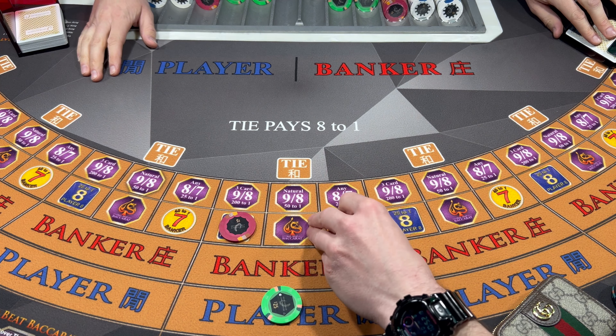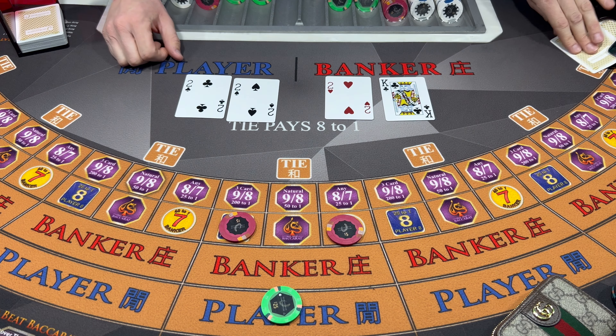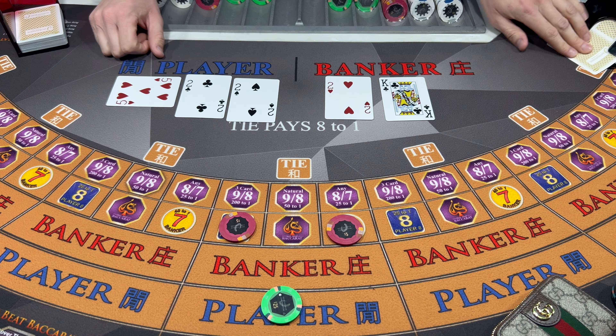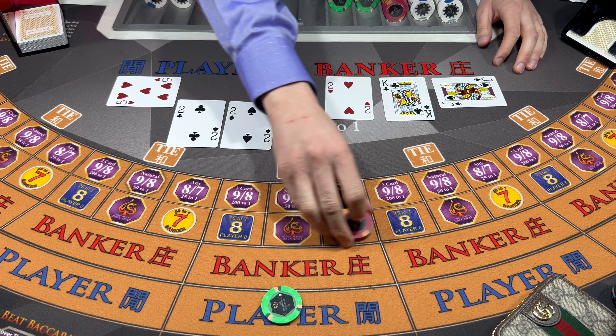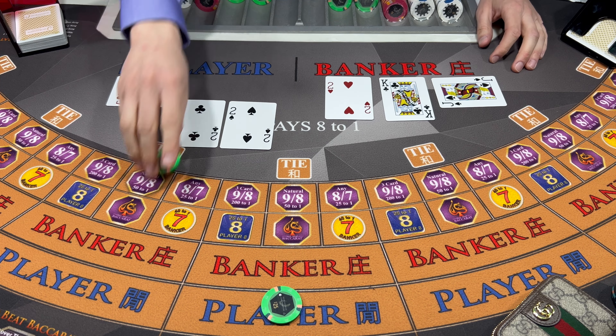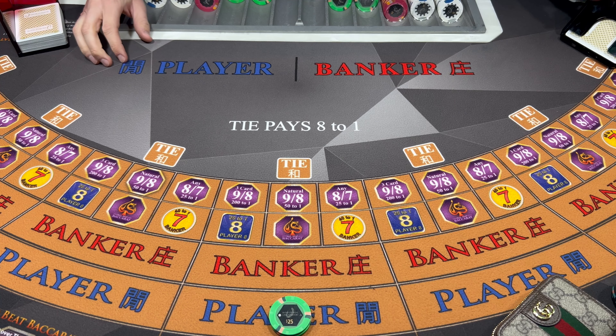Let's cover the panda and the dragon. We got nine over there - it's looking good. Nine - Player wins. I'll take that. So raise it up to 50 for this next hand here.